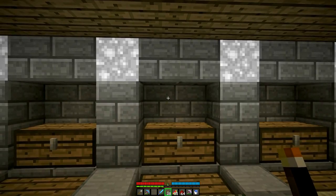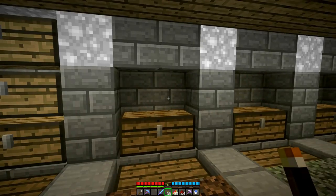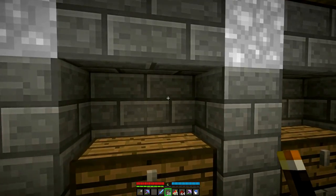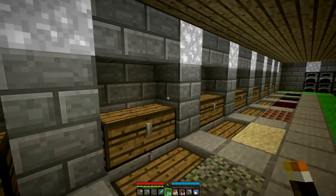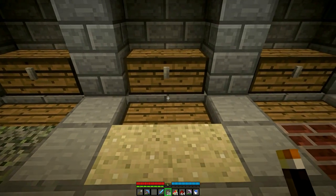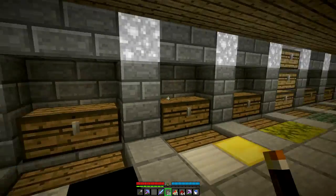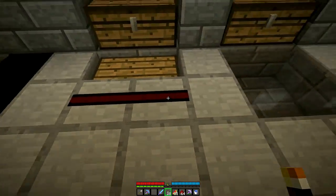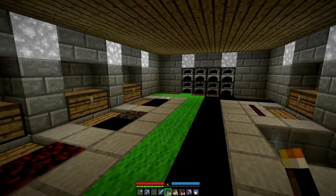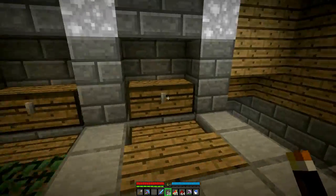I managed to fix some of the tiling issues, but you'll notice the blocks don't look quite as pronounced. There's still an issue with the tiling right there, but it's just a small issue I can deal with. Most of the blocks look fine. Oh — redstone. I made it look more like a wire, mostly because I find the dust a little hard to look at, to be honest.